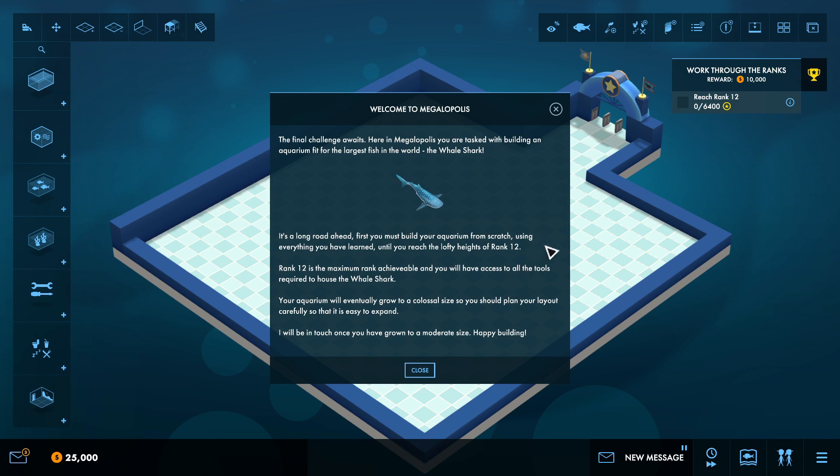First you must build the aquarium from scratch using everything you have learned until you reach rank 12. Rank 12 is the maximum rank achievable and you will have access to all the tools required to house the whale shark. Your aquarium will eventually grow to a colossal size so you should plan your layout carefully so that it is easy to expand. I will be in touch once you have grown to a moderate size — happy building.